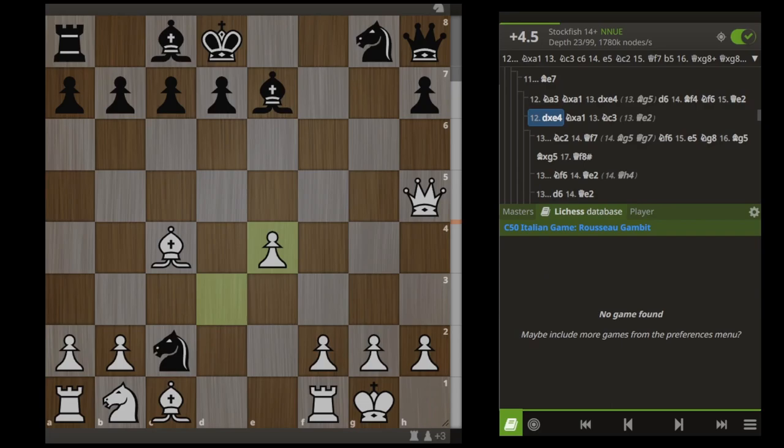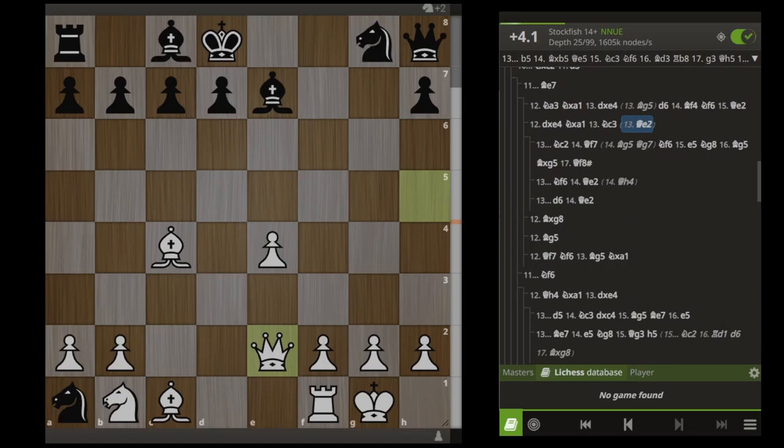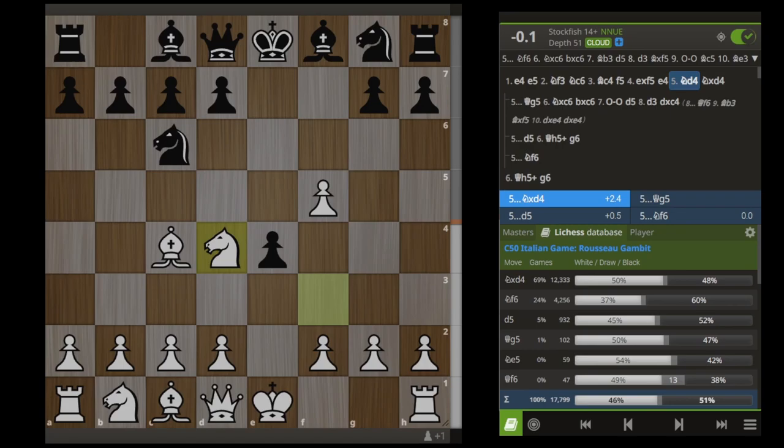And lastly, Bishop E7. This prevents any Bishop G5 shenanigans, so we should take on E4 here. Black should take his material back, and after this I simply recommend just playing Queen E2. This prevents this knight from ever getting back into the game, and we are simply going to have a massive lead in development and a crushing attack on Black.